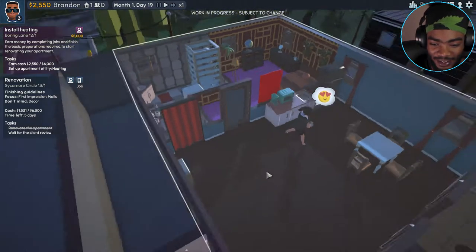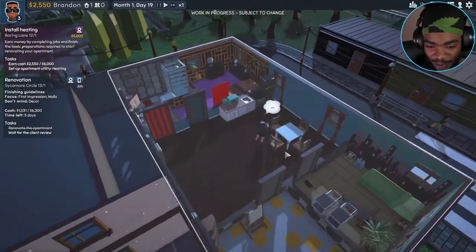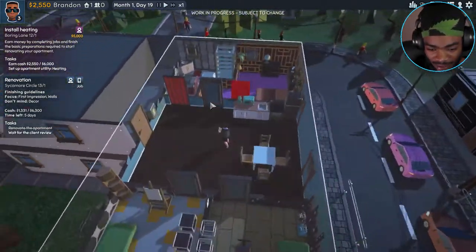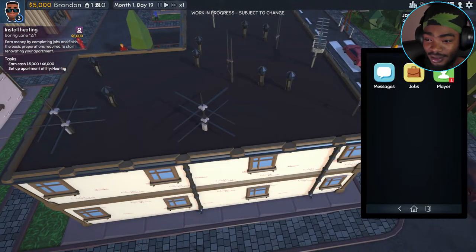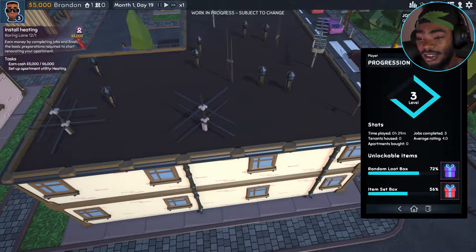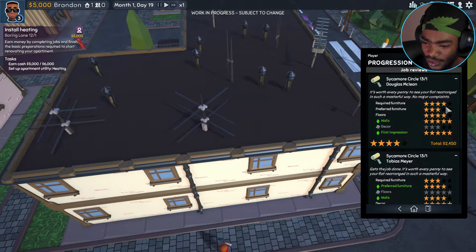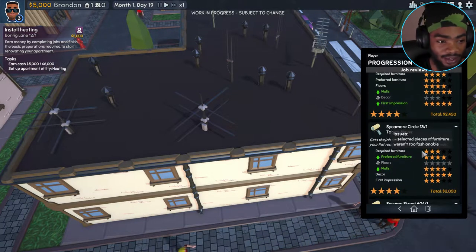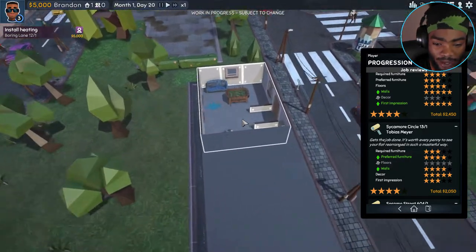She likes the blue I picked. She could loki be my wife — she just appreciates everything I do. I haven't got five stars yet though. That was really good. Did I get the money for that? Five grand — yeah! Now I can get the heating installed in my house.